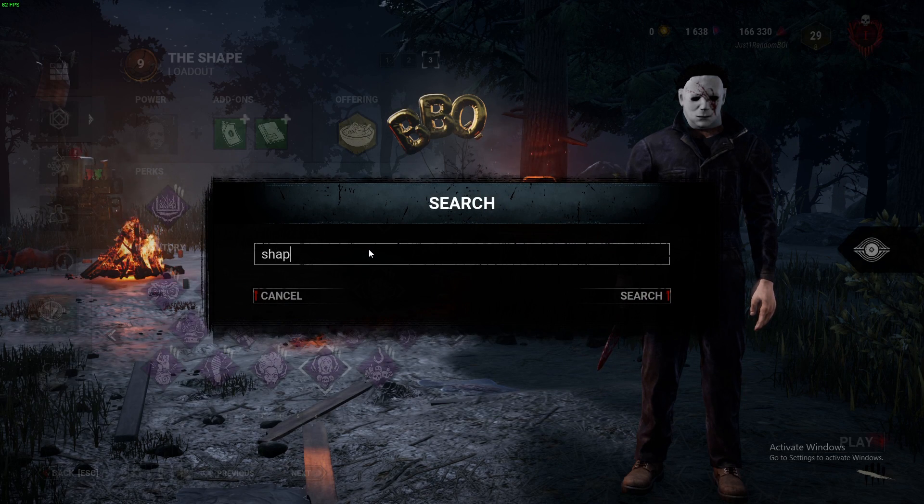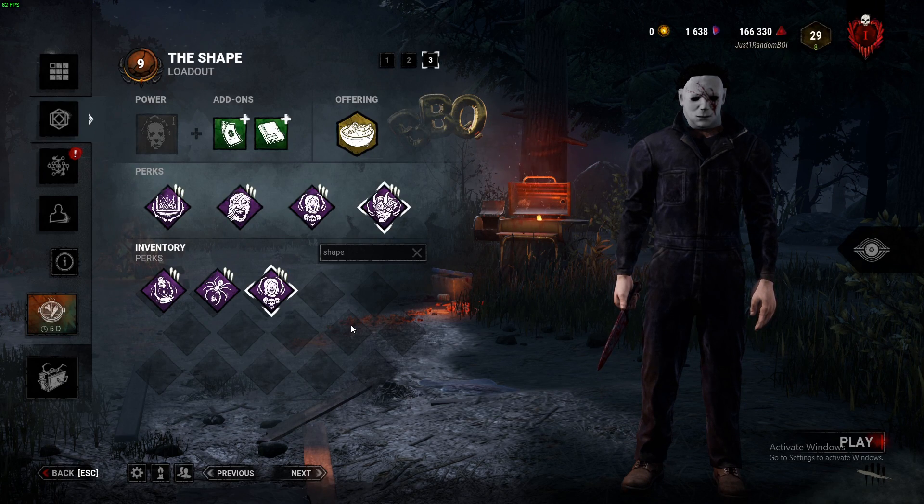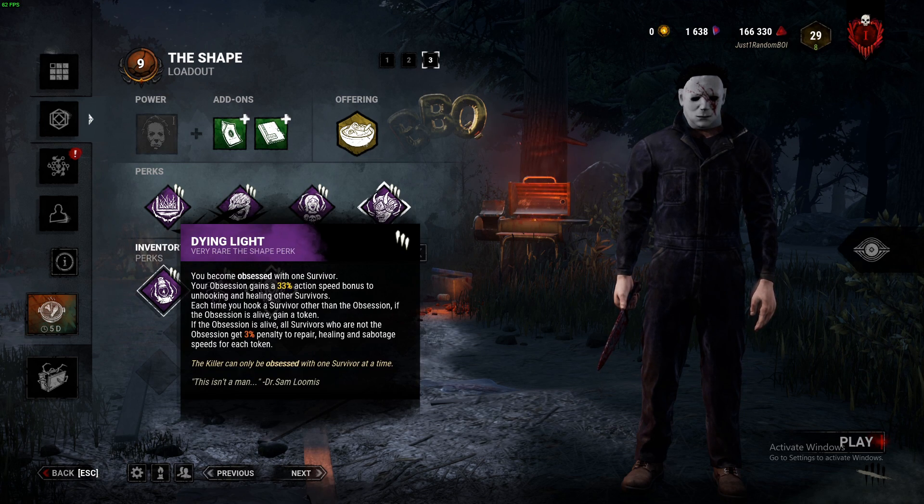Let's talk about the perks he brings in. All three of his perks are focused on the obsession. Dying Light is a token-based perk where every time you hook a non-obsession survivor — basically just a normal person — you gain a token. There is no limit to how many tokens you can get. Every time you hook a survivor, you gain a token that applies a 3% penalty to repair, healing, and sabotaging for every survivor.